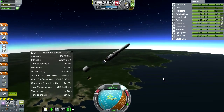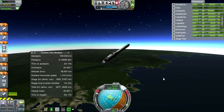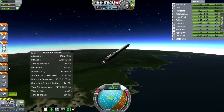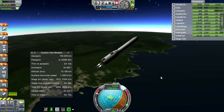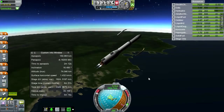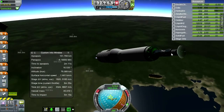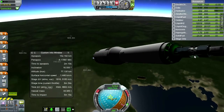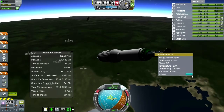First stage separation is good and we continue on our way. We can drop the fairings here, not up there. Lots of sound on that one — made me a little bit worried for a sec. I think we've got this action group, but I'll just activate it like this.